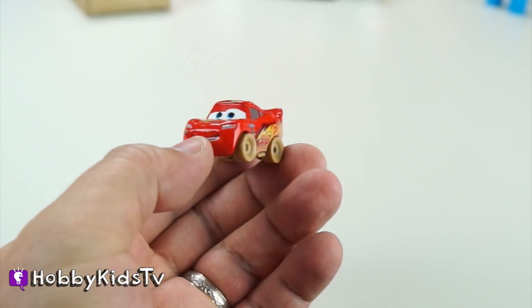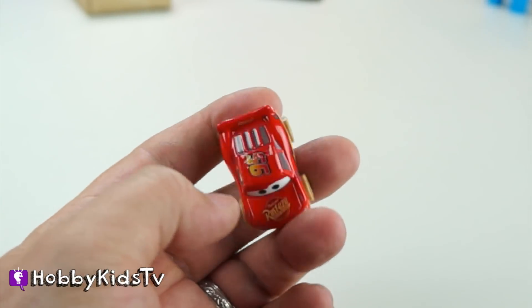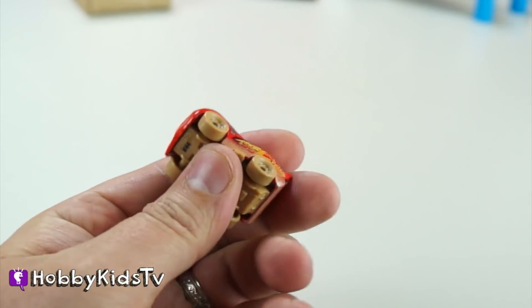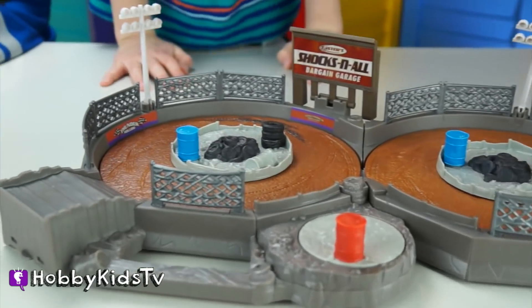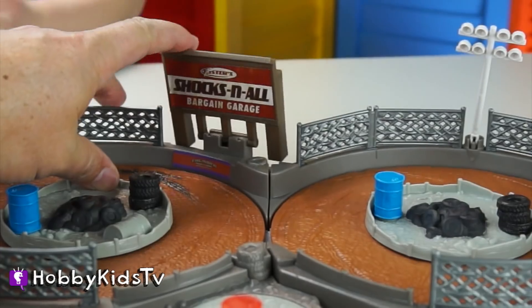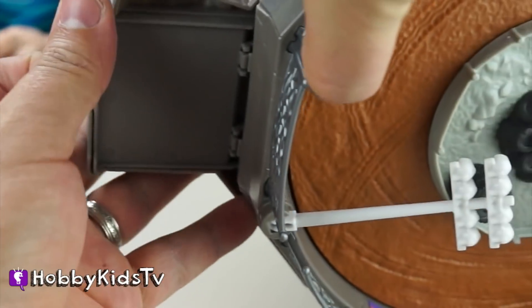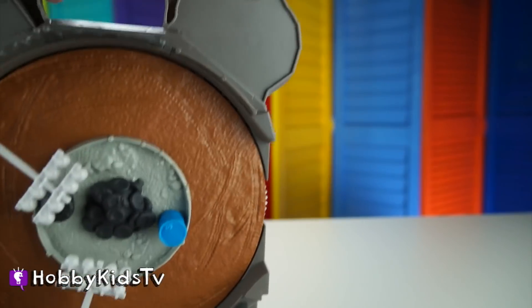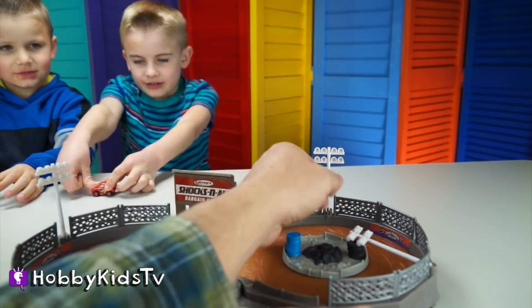Here is the mud-covered Lightning McQueen. These things are pretty solid — they have metal bodies and their wheels spin. We've got tires and barrels. All this stuff is cool because you can fold it all down and clasp it together. They even give you a little place to put Lightning McQueen, and you can take it to Grandma's house. Now let's try this out!